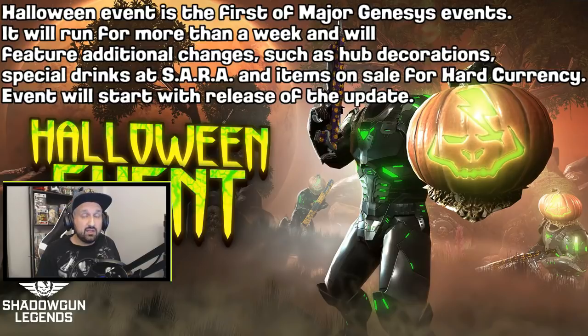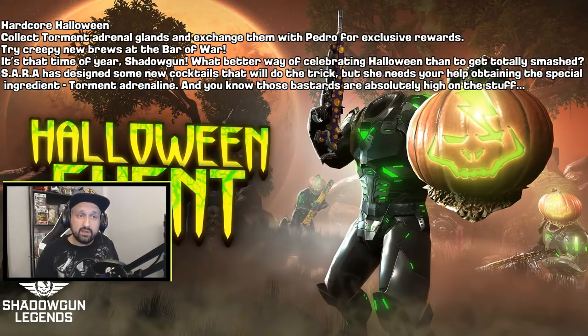The Halloween event is the first of major Genesis events, so we can expect more major events in the future. It will run for more than a week and will feature additional changes such as hub decorations, special drinks, and items on sale for hard currency — which is gold. The official description says 'Hardcore Halloween': collect tournament adrenal glands and exchange them at Pedro's for exclusive rewards. Try creepy new brews at the bar of war. So it's pretty safe to assume it might be a PvE event — you fight in dungeons or arenas, enemies drop stuff that you collect, and you bring that to Pedro for the reward.